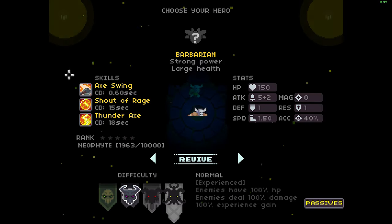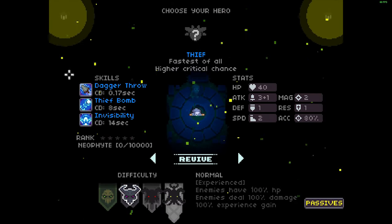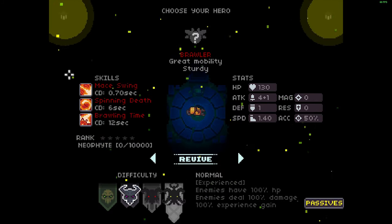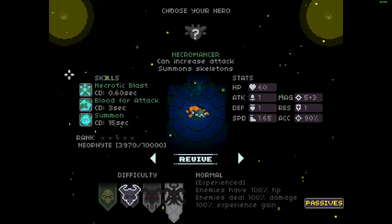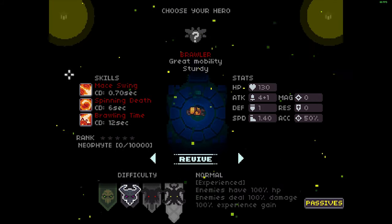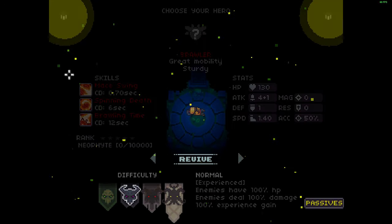First you choose your class, and there are more classes you can unlock with gameplay and challenges. Then you roam around randomly generated dungeons in the game.